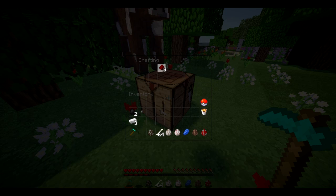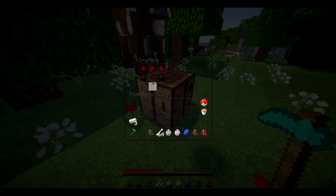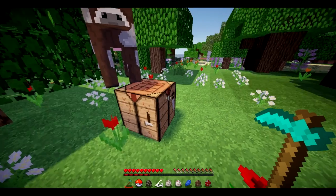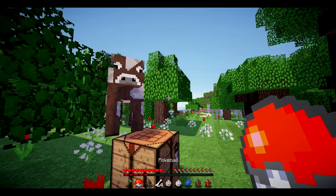It requires three redstone on the top, coal on either side of the middle, a button directly in the middle, and then redstone on either side. That gives you a little Pokeball just like that. It's not too expensive — well, it's kind of expensive.